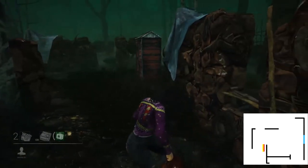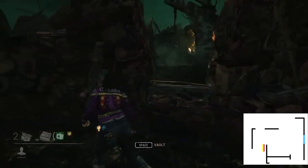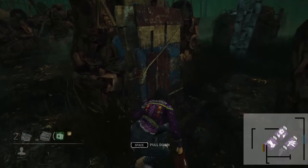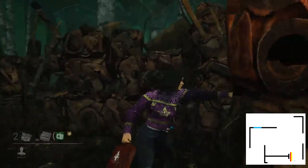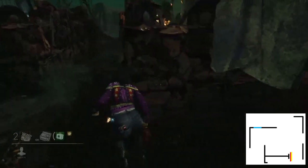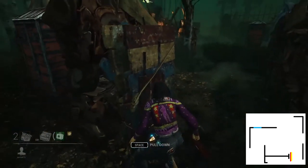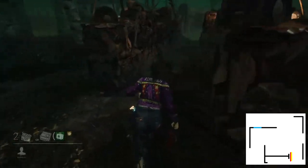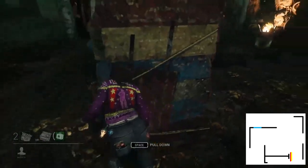You usually want to use this window as much as possible, running around this way as often as you can. Once the killer has bloodlust or gets too close due to a mistake, you can then throw the pallet. This is the second variation of the gym — you have a vault here, this is the triangle, and here's where the pallet is. Always keep that triangle in mind. This is where the other vault would be, and then your pallet. Don't hesitate to throw this pallet if you're in danger. Even though this gym is very strong in general, if you're going to take a hit, it's better to use the pallet than leave it for someone else who might misuse it equally.